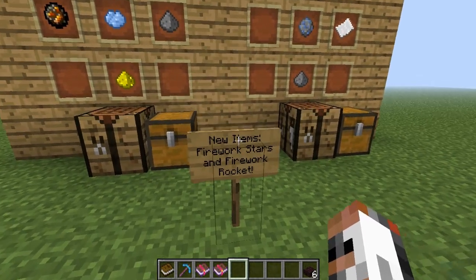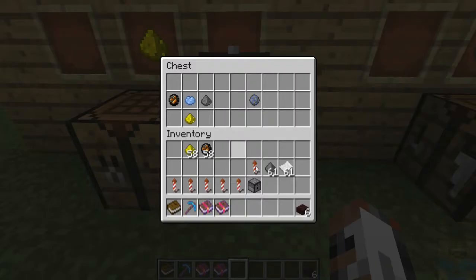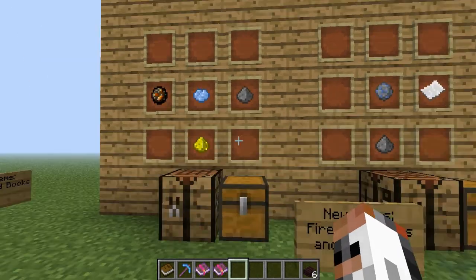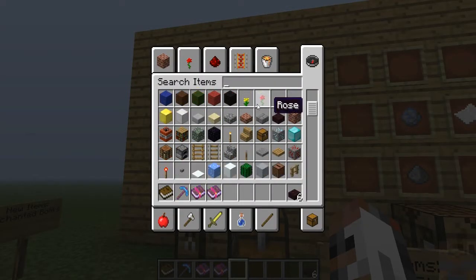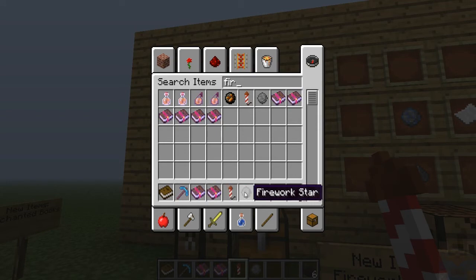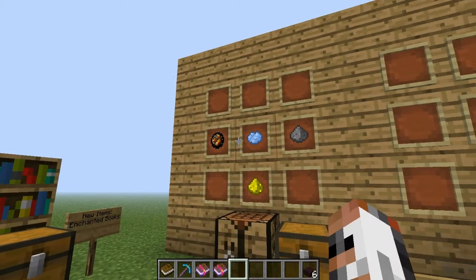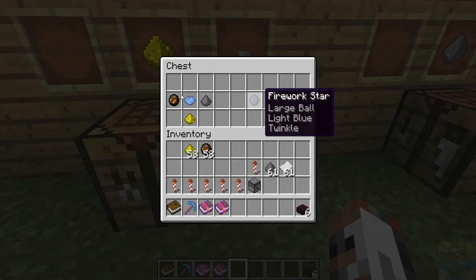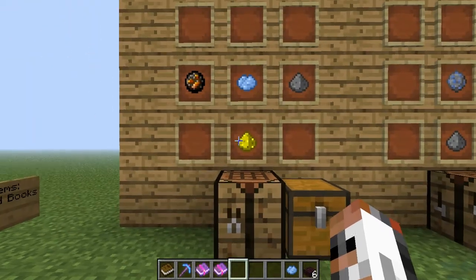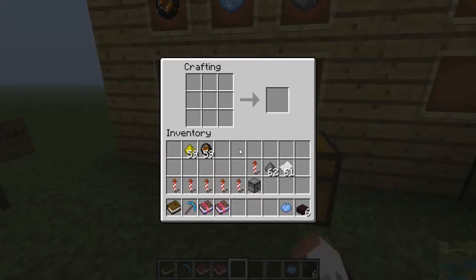Now let's go to the best thing of the snapshot. We got firework stars and firework rockets, and they are both basically for New Year's Eve. If you go in your crafting inventory, you will see that there is a firework rocket and a firework star. But let me warn you, if you put that in here, nothing will happen — they haven't edited that yet. What you have to do is make your own. I spent a long time finding out everything and the combinations, but it was worth it.